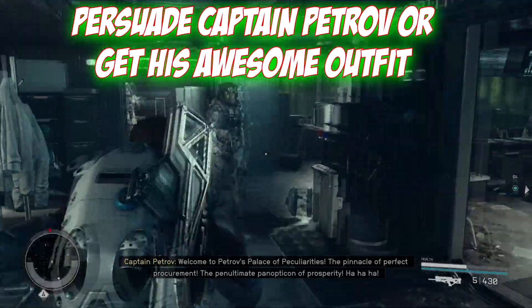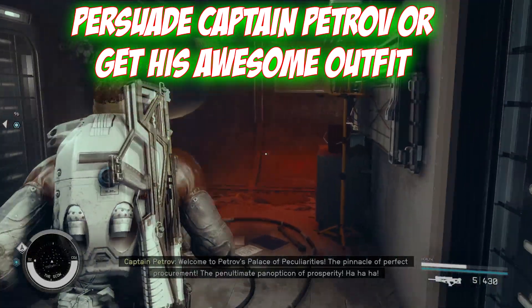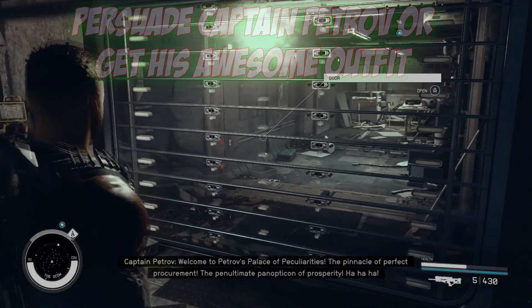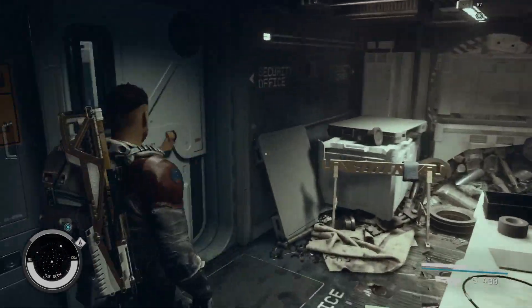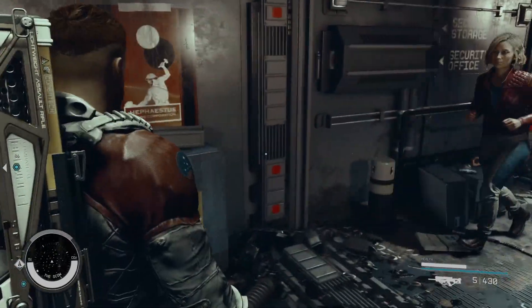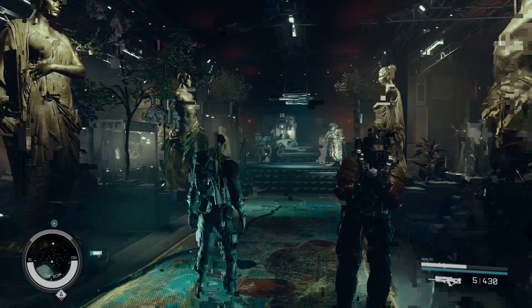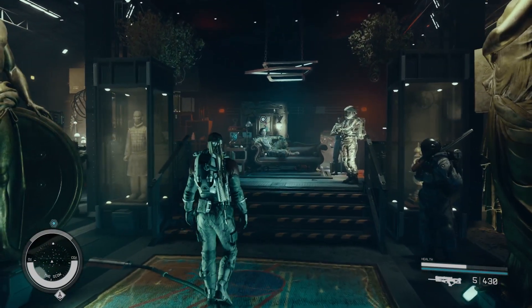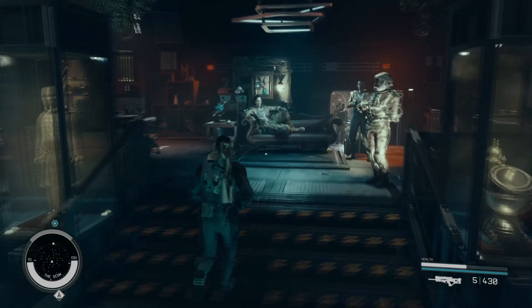How to pursue Captain Petrov or get his awesome outfit. In this video I'm gonna show you the dialogue options that you need to pick in order to pursue Captain Petrov in Starfield. First of all you need to get on Captain Petrov's ship — as you can see he is lying here on this sofa, so go talk to him.